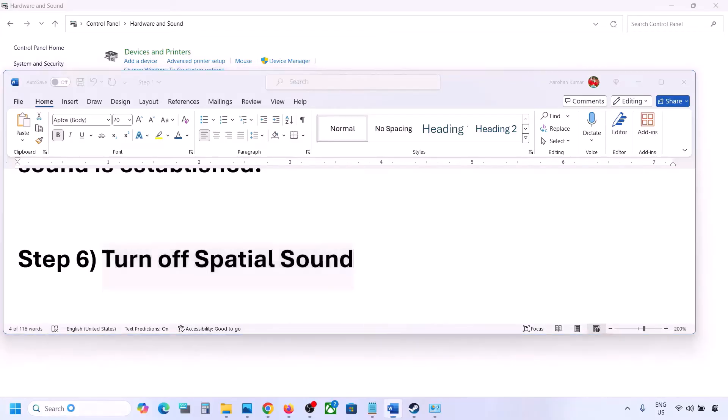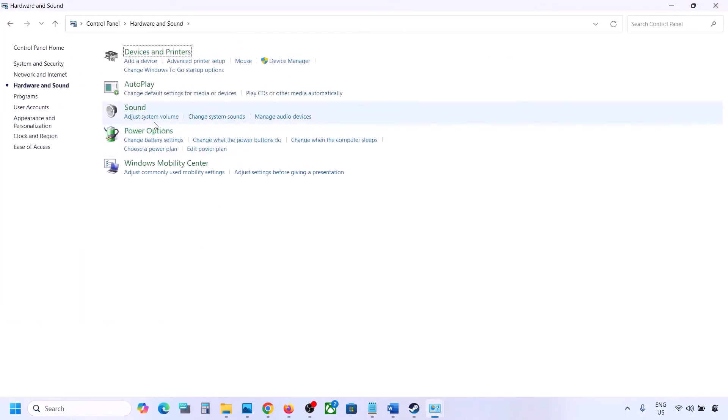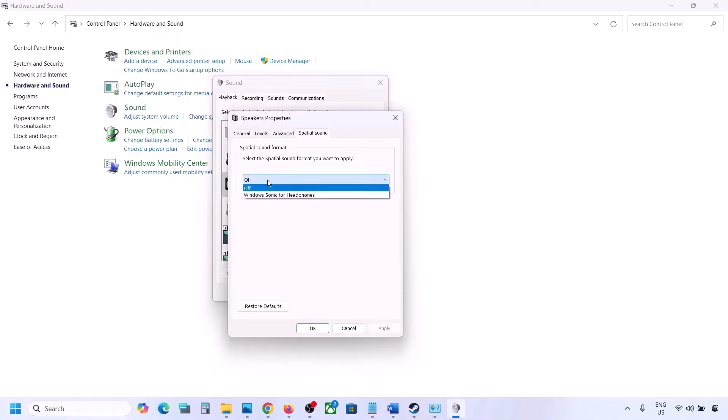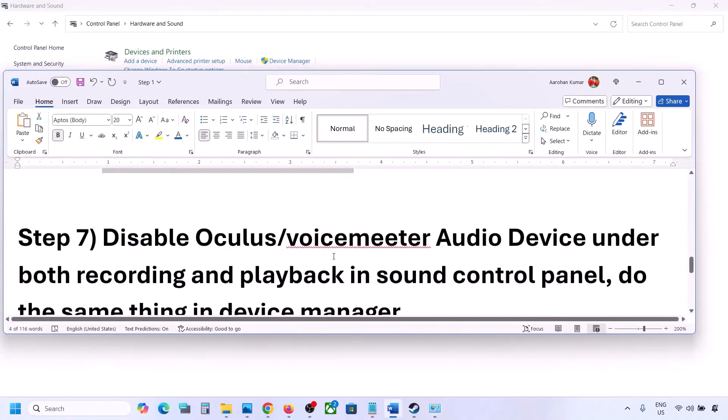The next step is to turn off Spatial Sound. Go to Control Panel, then Hardware and Sound, then Sound. Select your speaker, go to Properties, and go to the Spatial Sound tab. If it is set to Windows Sonic, turn it off and click OK. Or vice versa — if it is already off, try enabling Windows Sonic and then check.